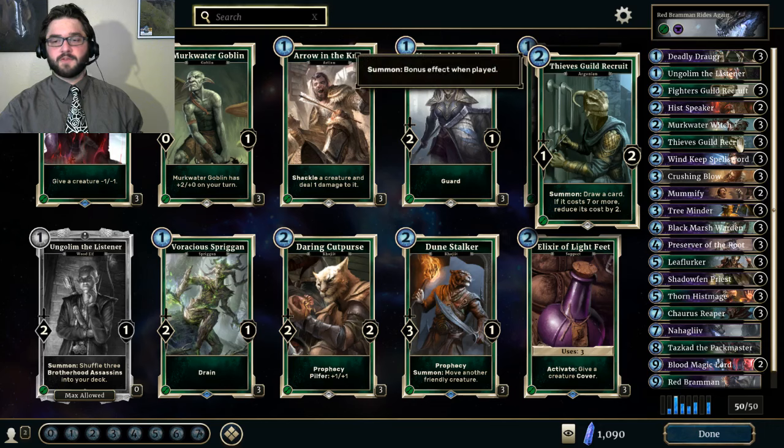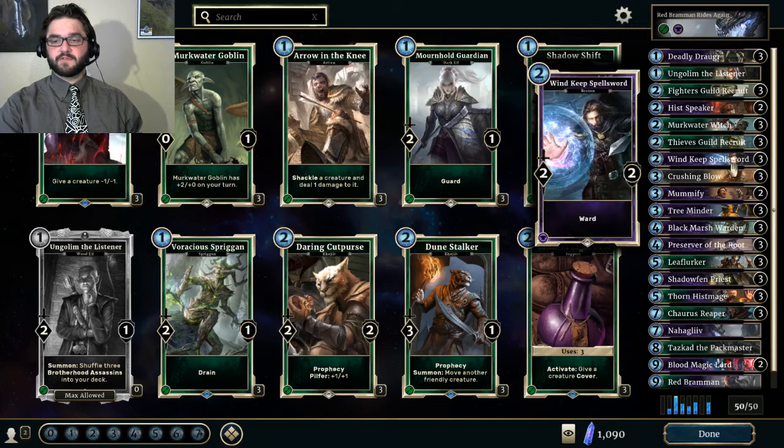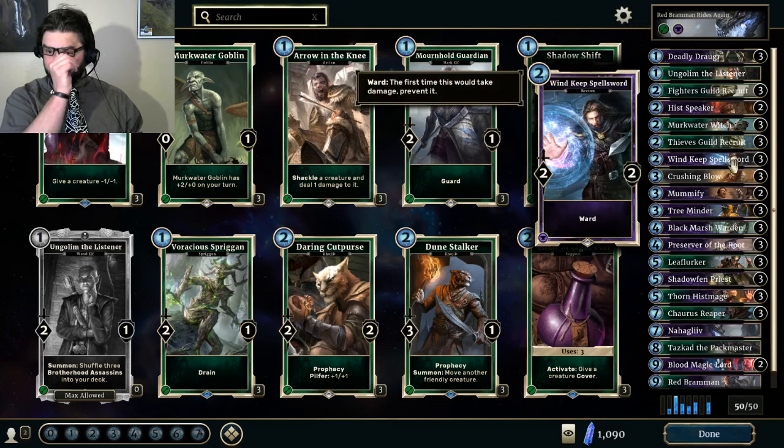Thieves Guild Recruit is one of the best cards in the deck — I would run it even if it didn't have the discount text. Just drawing a card and getting a 1-2 in play is great in the beginning of the game. You're looking to clog up the board and damage opposing minions with it. It's good against aggro, and continuing to draw cards you're actually looking for is important against control and midrange matchups as well. Wind Keep Spellsword is a high-value creature; you shouldn't struggle to get a 2-for-1 and it trades well with opposing Fighter's Guild Recruits.